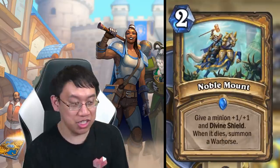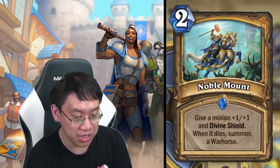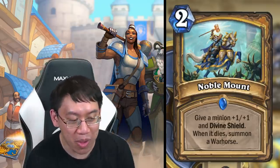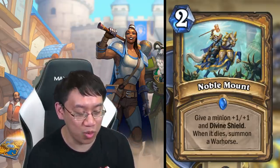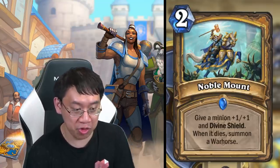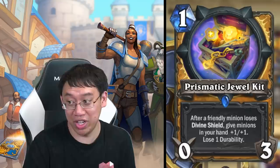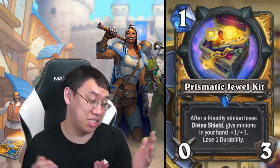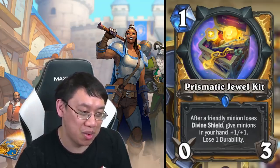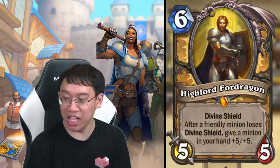Noble Mount: two mana, give a minion plus one plus one and divine shield; when it dies, summon a warhorse. I'm guessing the warhorse is a one-one with divine shield — so that's two mana for a total of two-two and two divine shields. Two divine shields could be really nice with Prismatic Jewel Kit, because two losses of divine shield will hand-buff your hand for plus two plus two.